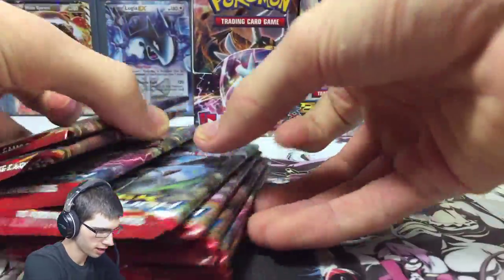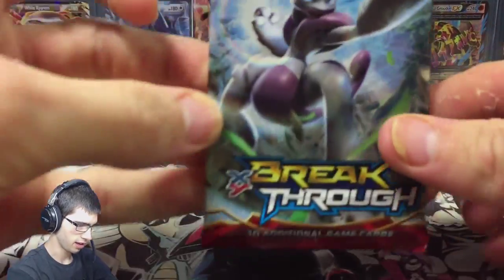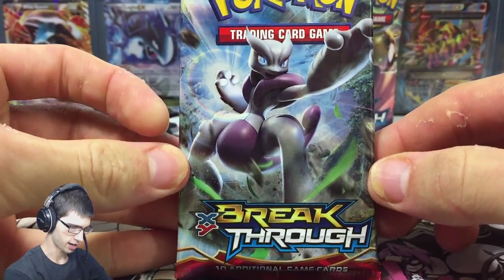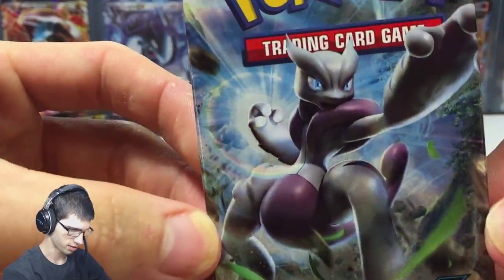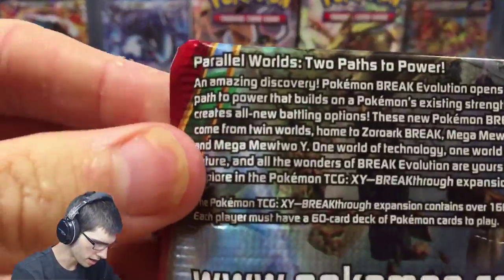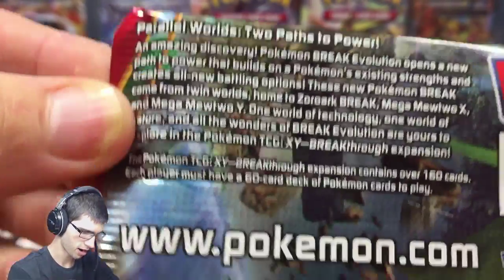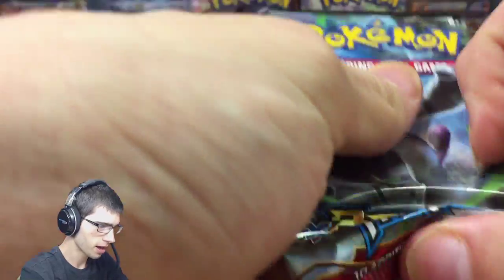Let's mix it up and start off with the Mega Mewtwo pack art. Doesn't it just look sick? He's going to throw some sort of Mega Punch. What's it say on the back? Parallel Worlds — yeah, two past the power, I remember from the pre-release. Either way, let's go.